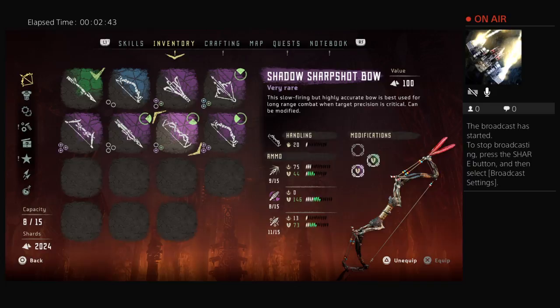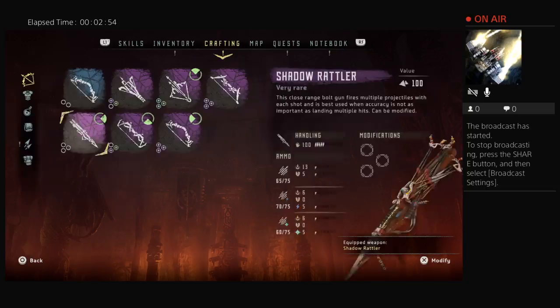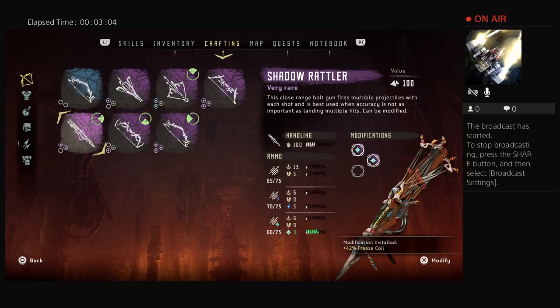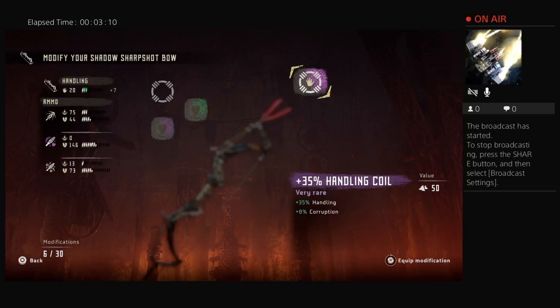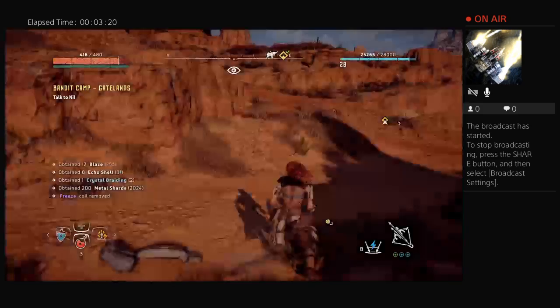On my Rattler — I'm going to put this stuff on my Rattler. First I'm going to put the 44% Freeze Coil, then I'll put the 42% Freeze Coil. What do you think for this third slot? A Handling Coil — I could put that on. I just have a random small tear coil for later. I don't have anything else right now.